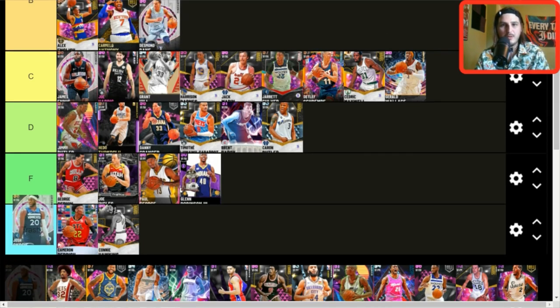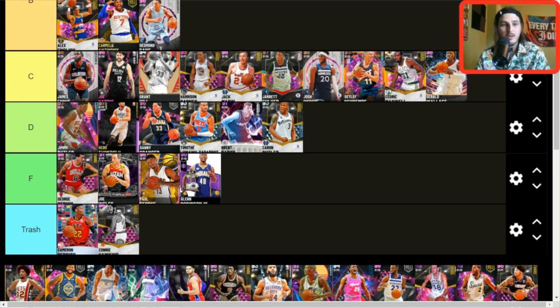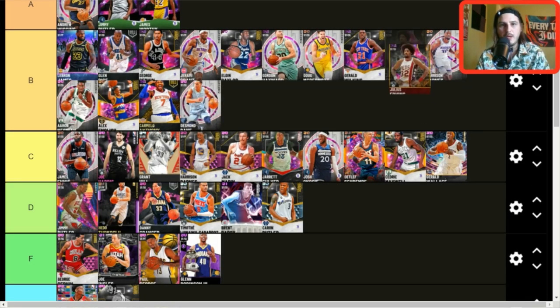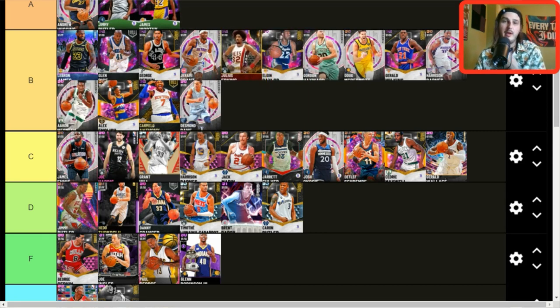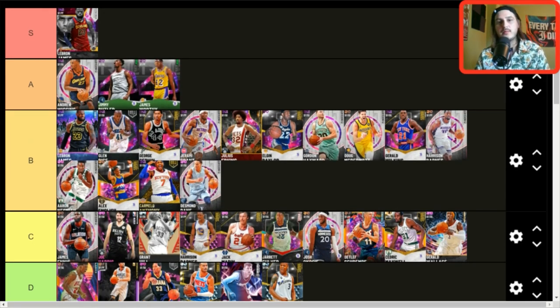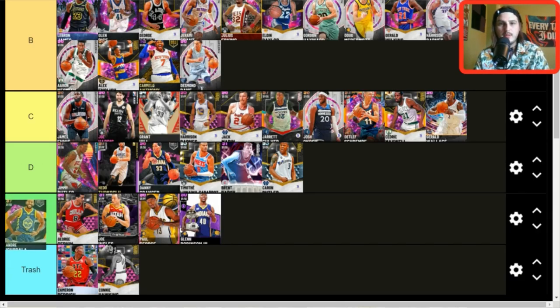Josh Okogi — not very good, but good enough for C tier. Julius Erving — B tier somewhere, around the Elgin Baylor area. Good jump shot, dunks over everybody, plays good defense. Not quite A tier but solid. I'm a big fan of Dr. J this year, which shocks me — I usually am not.